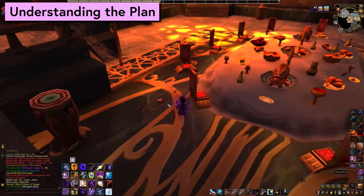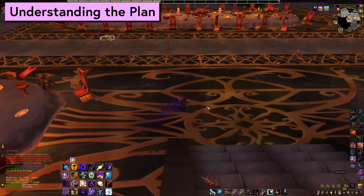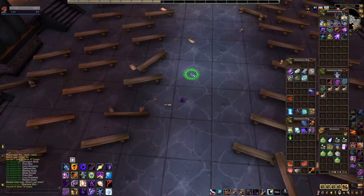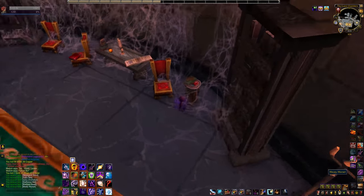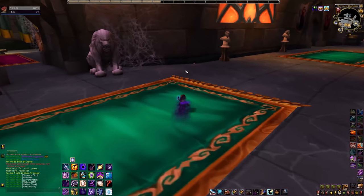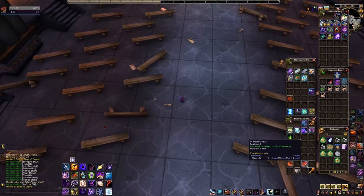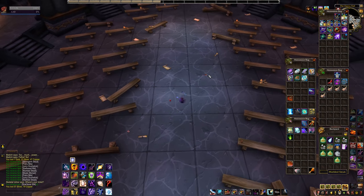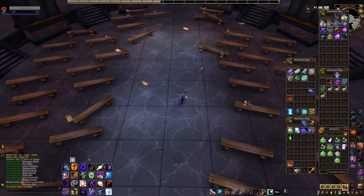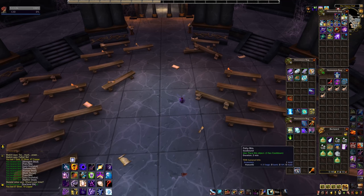The gist of what we're trying to accomplish here is we are picking up a very specific shopping list of food from around the instance and then placing it in a specific pattern on the Opera audience floor. You can find these pieces of food everywhere — loot them and they go to your bags. Once in your bags they have a five minute duration. You can right click one of these pieces of food, it'll give you a little targeting reticle to allow you to place it on the floor, and once you put it on the floor it will last for five further minutes. So there is kind of a time frame that we're working with here, so don't pick up anything yet.